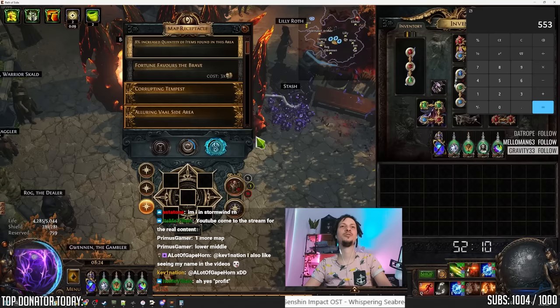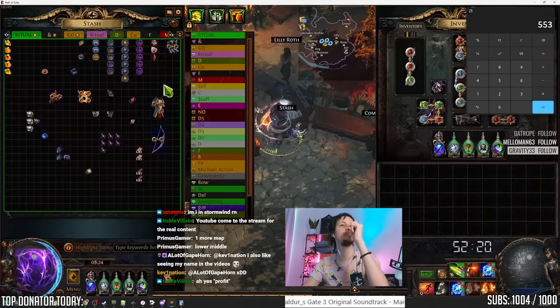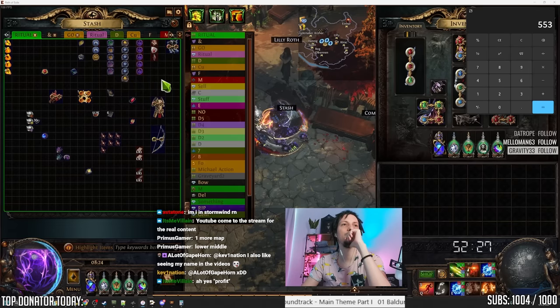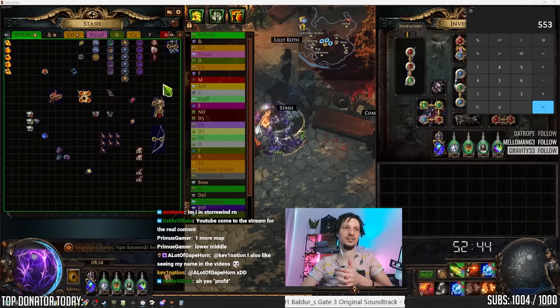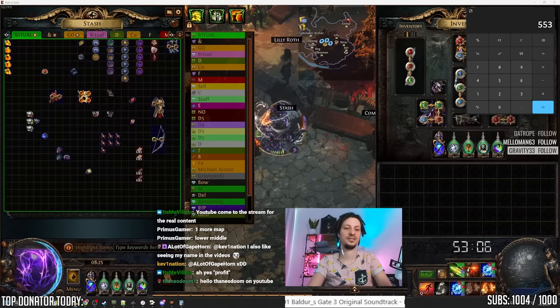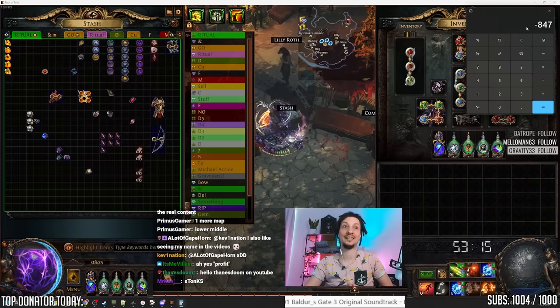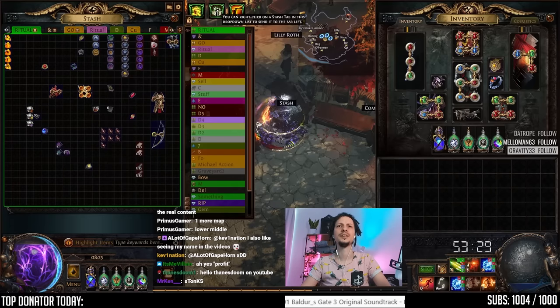I was going to run Domination but ended up skipping it after the first two or three maps. We spent 20c on scarabs per map, 5c per map, and about 3c each rolling them — chisel, alch, and go with a couple re-rolls. So that's 28 chaos per map spent. 28 times 50 maps means we spent 1,400 chaos total. So right now we're in the negative — minus 847 chaos. Let's go to Exilence and find out what happened.